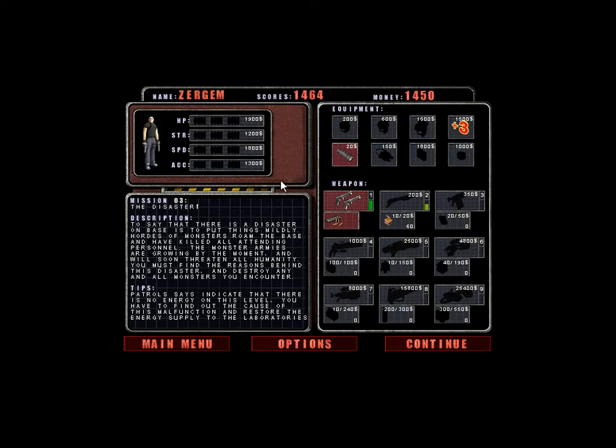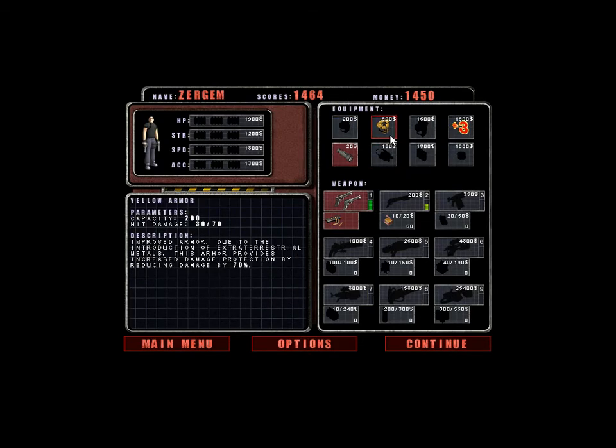Mission three: The Disaster. I thought this was after the disaster. To say that there is a disaster on base is to put things mildly — hordes of monsters roam the base and have killed all attending personnel. The monster armies are growing and will soon threaten all humanity. You must find the reasons behind this disaster and destroy any and all monsters you encounter. I don't think you can keep your armour between levels on this one.